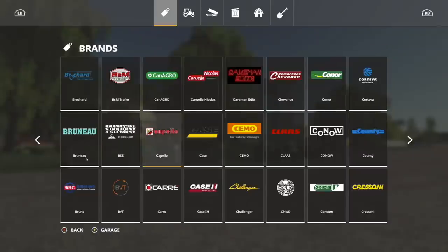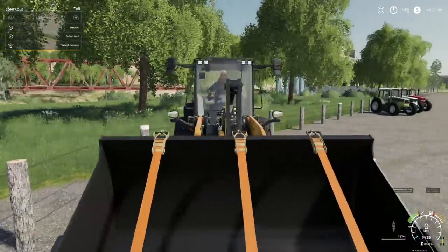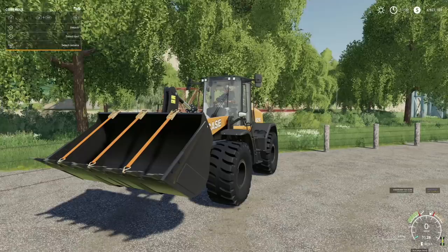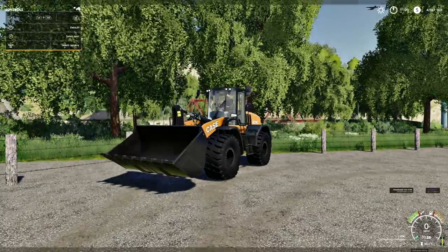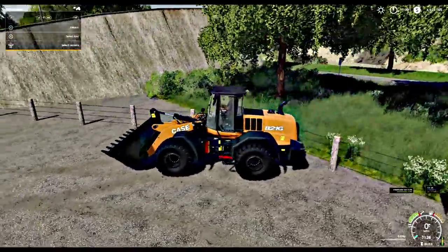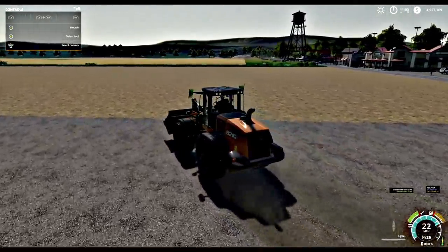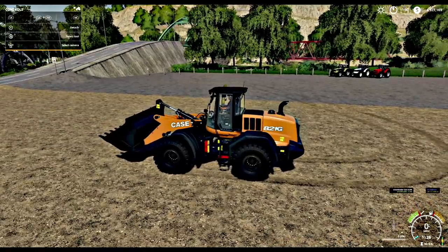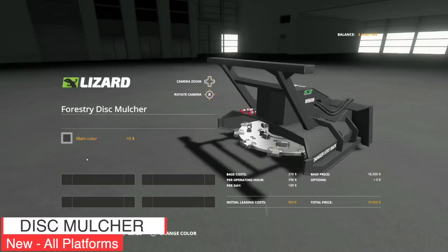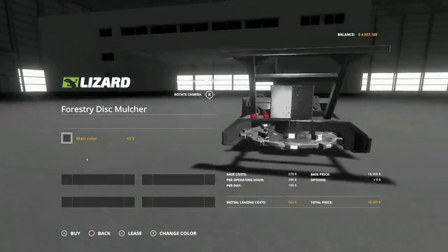This looks like it's got something. Let's pull in here — I thought it had tension belts. So now you can pick up all kinds of stuff. That makes it even better. That is awesome. Let's take a listen to what this bad boy sounds like. Your next new mod for all platforms today is going to be the Forestry Disk Mulcher. This is the latest development from Lizard.